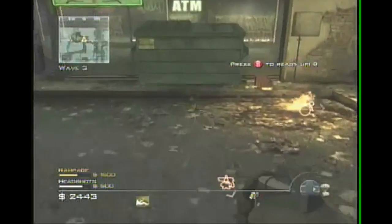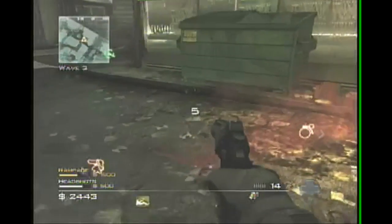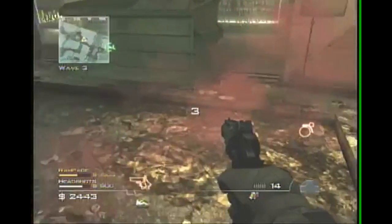Hey, what is up guys, Mern here and I have an awesome glitch for the Special Ops mode in Mario for 3. This one is on the map Bootleg. Basically just call in a care package where he did right there.